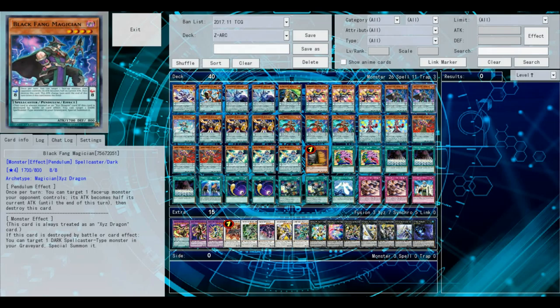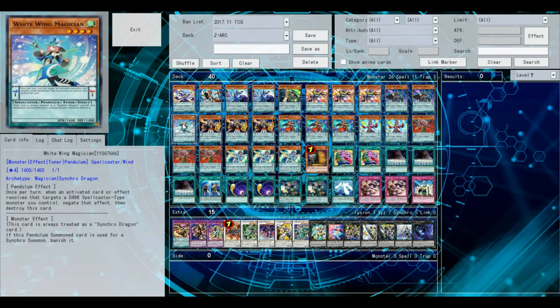It's really helpful for Zark, obviously, because you need it. White Wing Magician — I don't really like its Pendulum effect, but you can use it for the negation, which is really good. The main reason I'm running it is Zark.